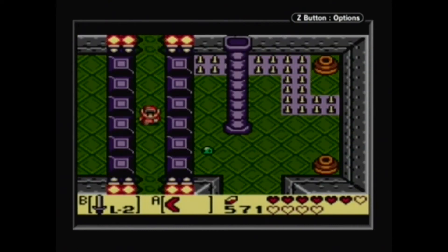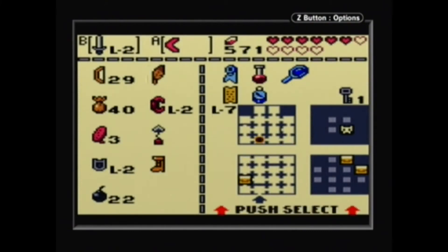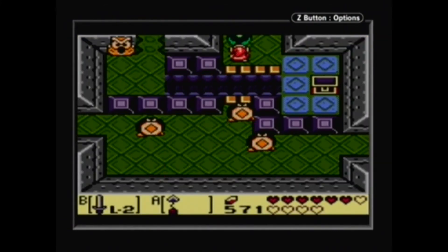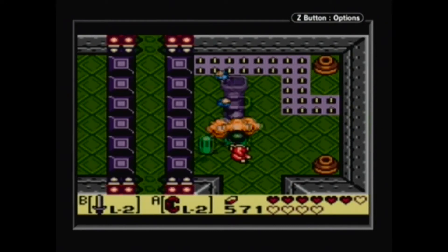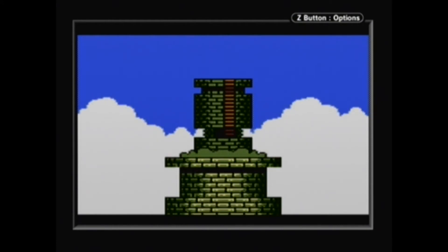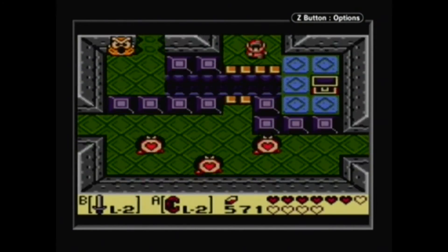Either way, where is the thing? There it is. Hookshot. Get it out. There we go. And there — we have completed the huge dungeon puzzle. Hooray. So now this dungeon's actually only three floors, which is good, because now it's actually possible to access every single room available to us.